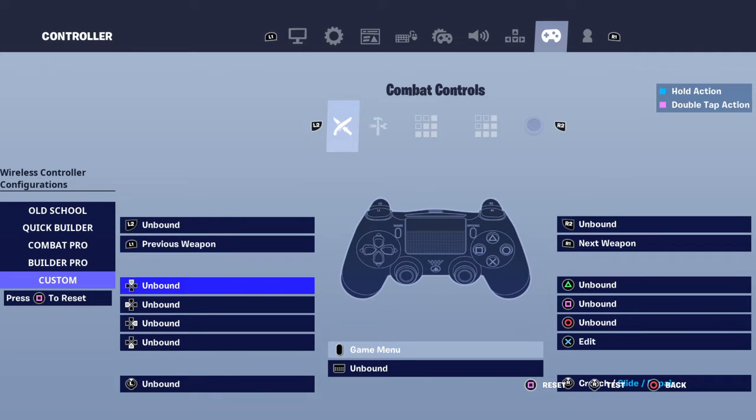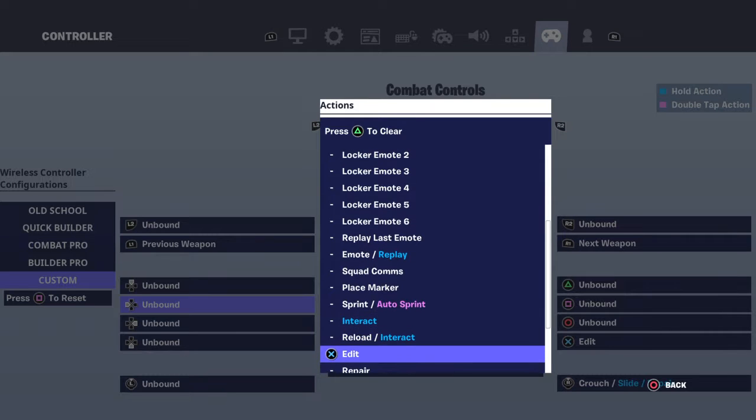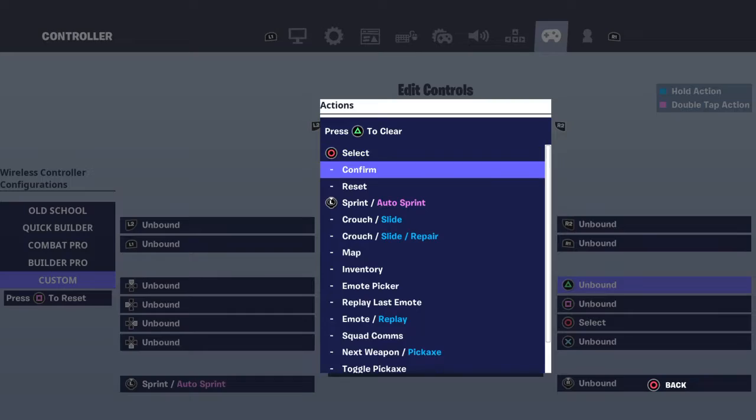Another way is you can have this side — edit and select.